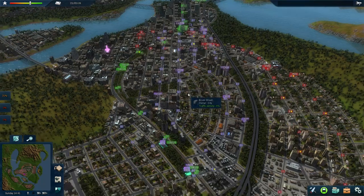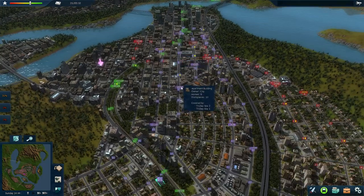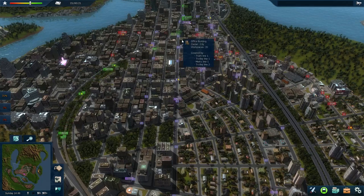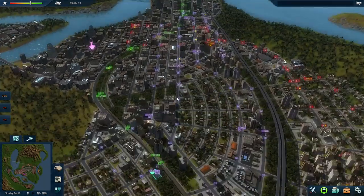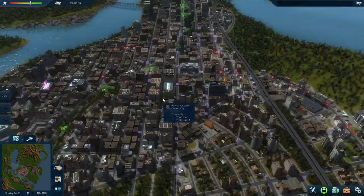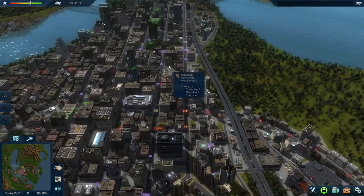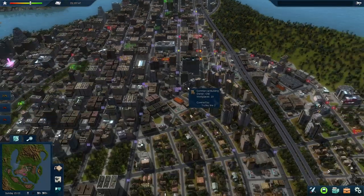These two trolley lines on the inside start and end at a metro station — that's a really good setup, because any passenger inside can just take a trolley going in either direction and they'll reach a metro station. This shorter trolley line goes from this station up to this station here. Then there's another one, a little bit longer — it goes from this station, around these curved roads, almost into the downtown core there, around that park.